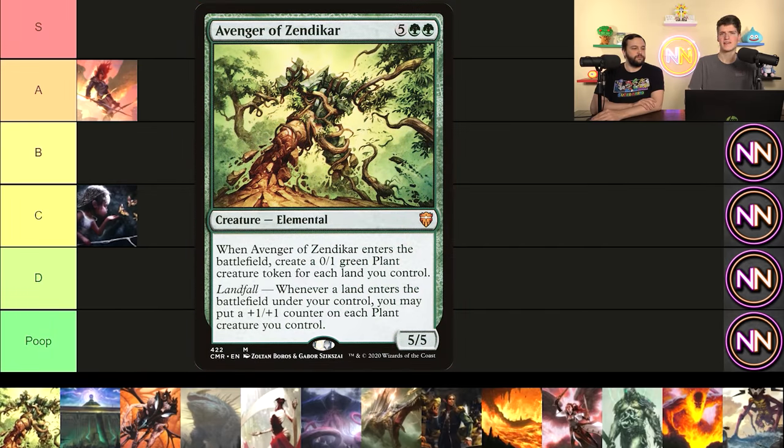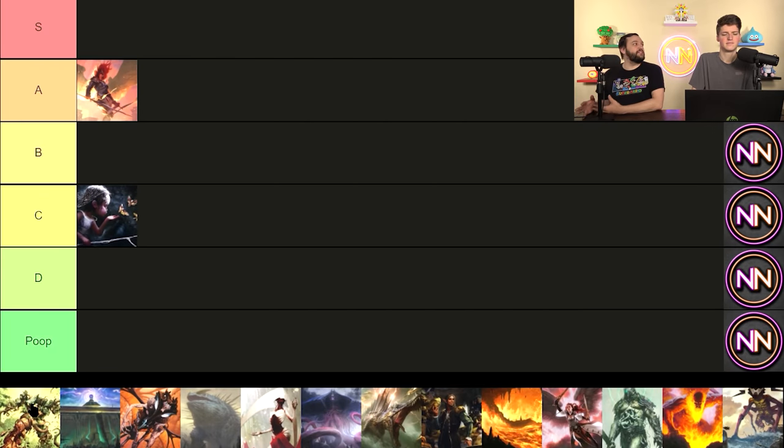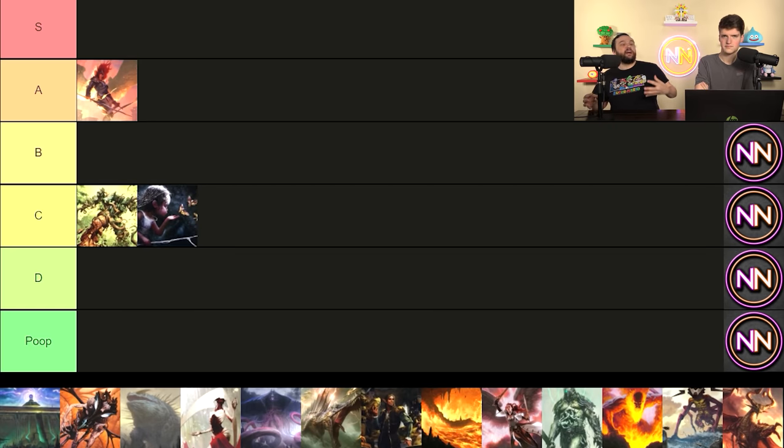Avenger of Zendikar is next — a classic. It's seven mana, you make a bunch of plants, then you can put counters on them. I think it's below par nowadays — we have better stuff to do. It's a C tier, just like Aminatou's Augury. It is an army in a can; one card that gives you more bodies than almost anything else for seven mana. But you can do better, and you usually have to untap with it. It's a play-it-pass-go card unless your deck gives haste. Overplayed and overhyped.